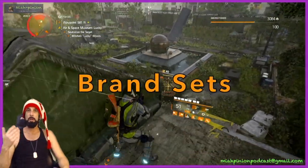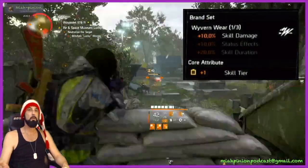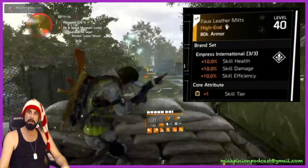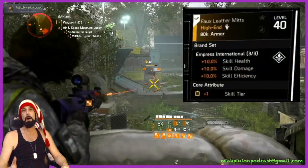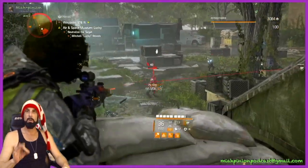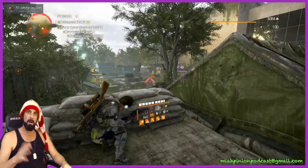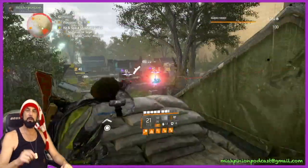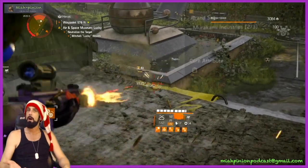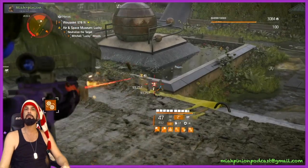First thing we'll do is talk about gear and brand sets. We are only going to be going with brand sets. We're going to try to squeeze in one piece of Wyvern where we can for the 10% skill damage. We're going to go with three pieces of Empress International — we're not worried about the skill health, but we do care about the skill damage and more importantly the skill efficiency. After that, it's really what you want to do for those second two pieces — we can use some name pieces, some exotics. Of note, Murakami is good. That 20% skill damage will keep your cloud around significantly longer.